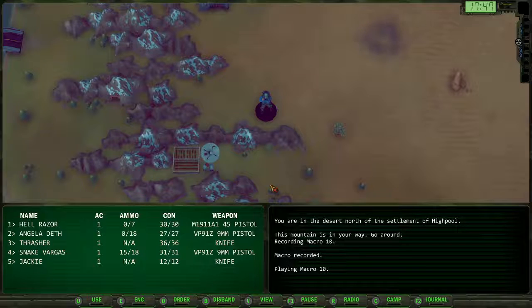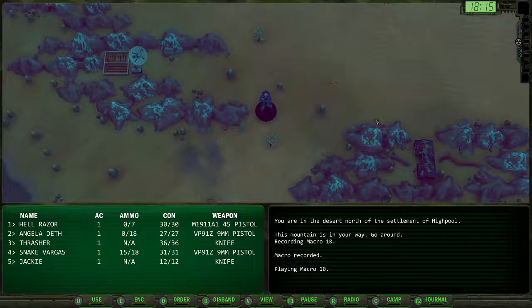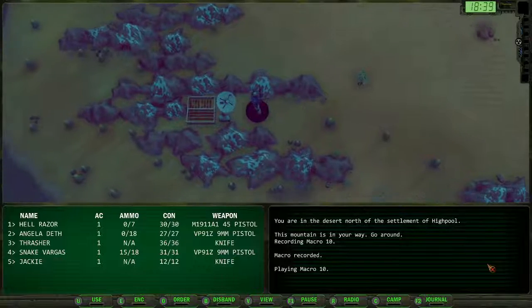Aside from two locations, pretty much everywhere is unlocked. There's two hidden locations that you need a plot point to uncover, and there's a couple locations where things are locked behind doors that you can't open until you've progressed so far in the game. But otherwise, the game is wide open. You can see we've got the High Pool over there, and the Agricultural Center.